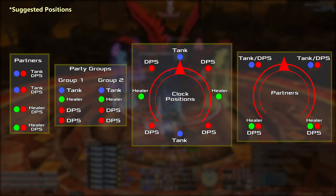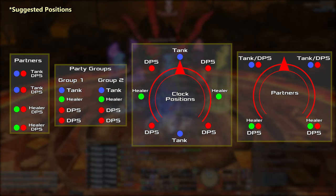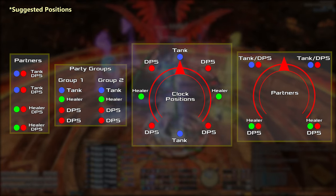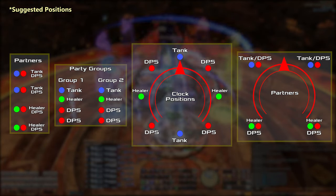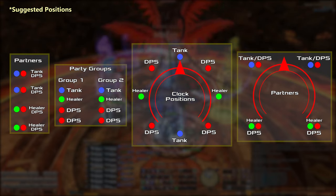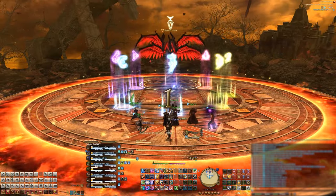We'll also need two party groups consisting of two tanks, two melees, two healers, and two ranged. You'll want roughly clocked positions as well as friend partners — DPS paired with a tank or healer. You'll also want to choose left and right groups consisting of a tank, a healer, and two DPS for a couple of mechanics in the fight. In other words, there's a lot of positioning for handling all these mechanics.